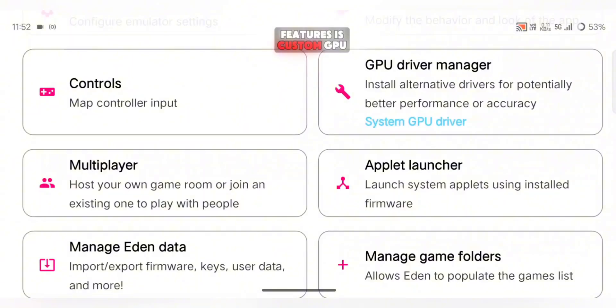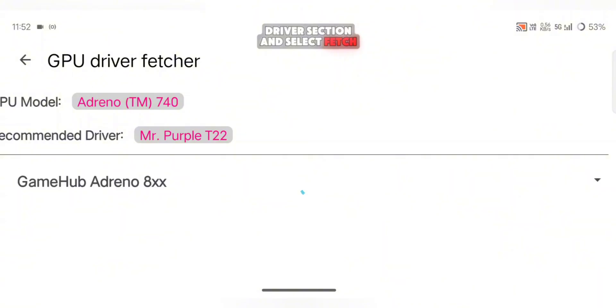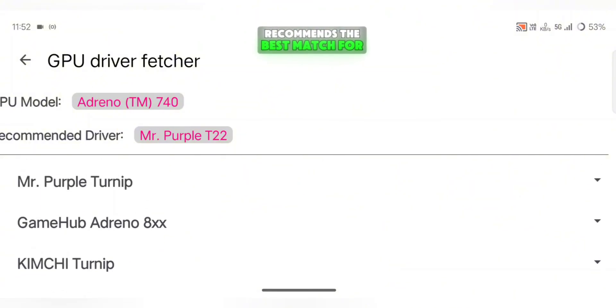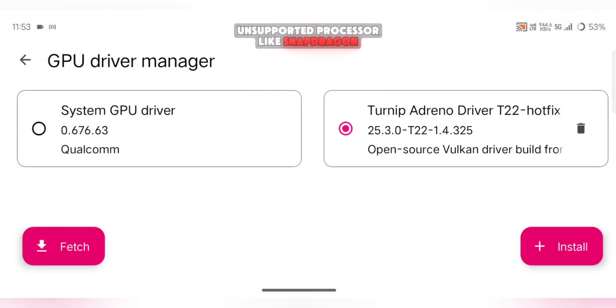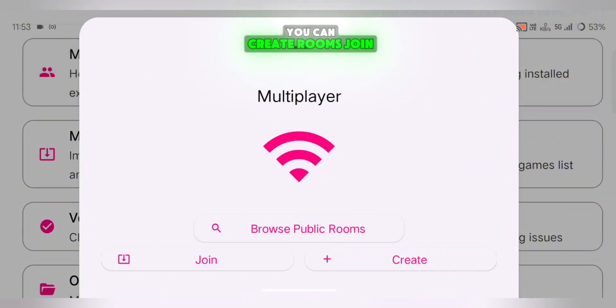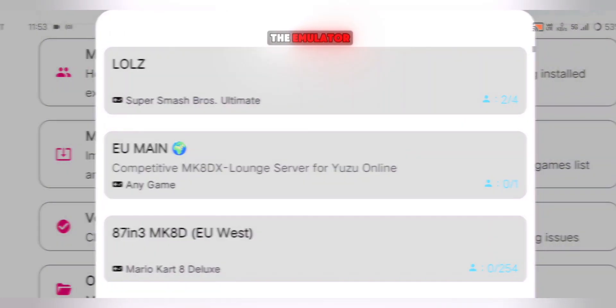One of the best features is Custom GPU Driver Support, designed for Snapdragon devices. Go into the GPU Driver section and select Fetch. You'll see several options, but the emulator automatically recommends the best match for your phone. For me, it suggested Mr. Purple Turnip T22, which worked great. If you're using an unsupported processor like Snapdragon 8 Elite, it's best to just stick with the system driver. Also, multiplayer support is here. You can create rooms, join global ones, and play online directly through the emulator.